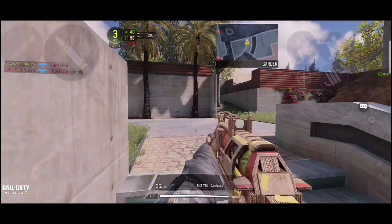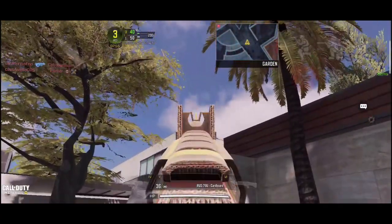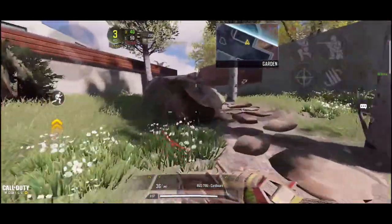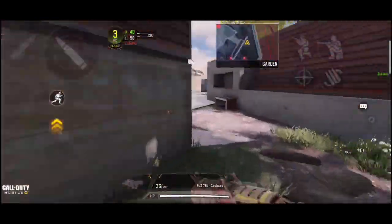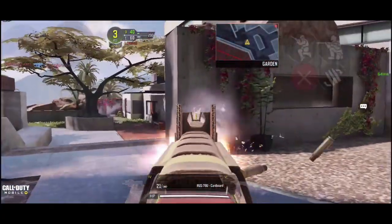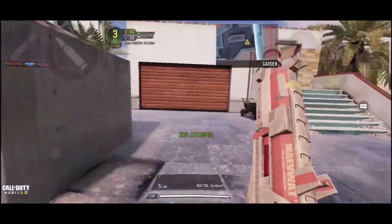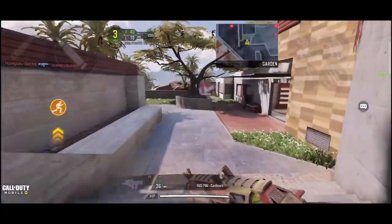Next up we have RUS-79U Cardboard. It looks pretty sick, not gonna lie, but it's not my kind of skin. I love that iron sight though — a lot of you guys are gonna love this skin. When it comes to recoil, ARs is a really good gun. I love that iron sight once again. That's how it reloads. Let's kill a person so we can move on to our next gun.